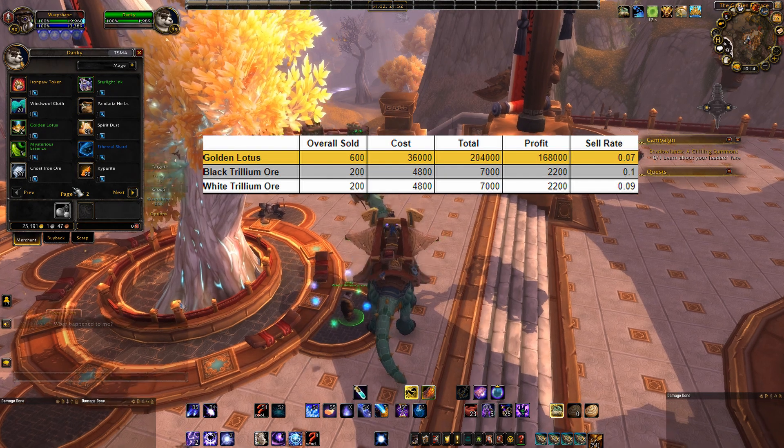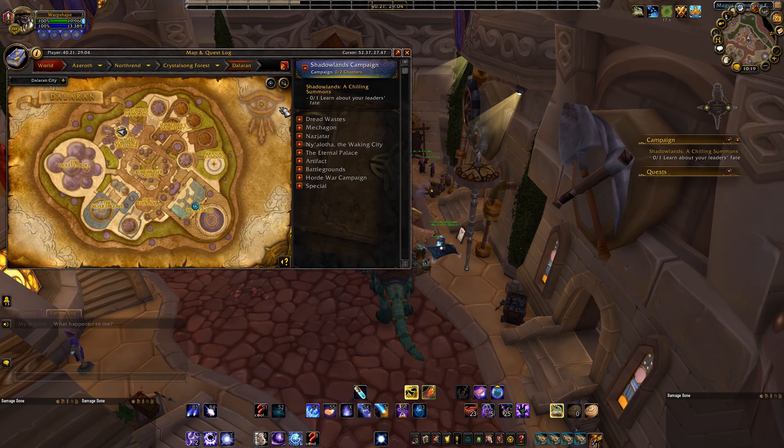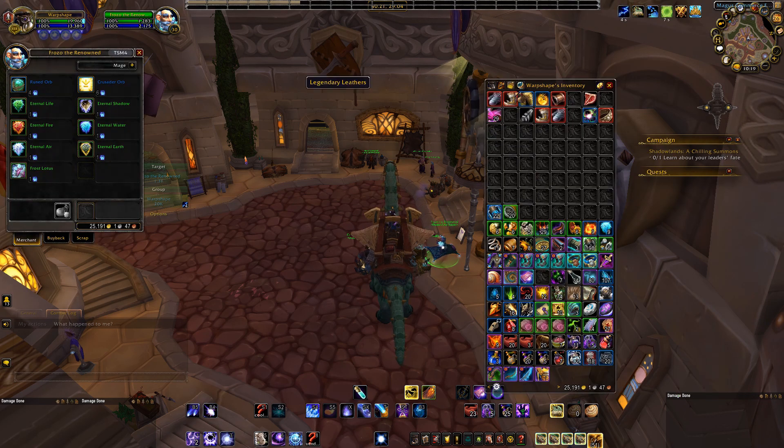Another easy flip I wanted to talk about is another item-to-vendor exchange. This time we're going to head out to Dalaran and seek out the frozen orb vendor. Make sure you're going to the Northrend version of Dalaran because the NPC won't be in the Legion version. You will find the vendor at the location shown on the map. Once you make your way to the commercial exchange, you'll mainly be exchanging your frozen orbs for Eternal Water and maybe Eternal Fire depending on your server.